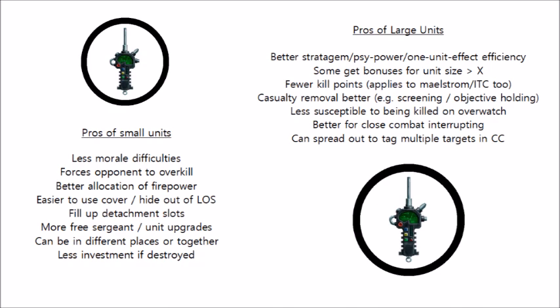Large units are also less susceptible to being killed on overwatch. If vanguard veterans want to charge a Night Shroud with lots of guns, it might well kill a bunch of marines as they charge in. With 5-man units you risk the entire squad being wiped, giving the enemy another round of shooting at the next squad that tries to charge. With a 10-man unit of vanguard veterans losing 3 or 4 models, the squad's still at decent fighting capacity once in. It's also a lot safer to charge with one big 10-man squad compared with two 5-man squads side by side, as you really risk only half getting in. Spending a command point to re-roll the charge of the big unit is also more efficient.